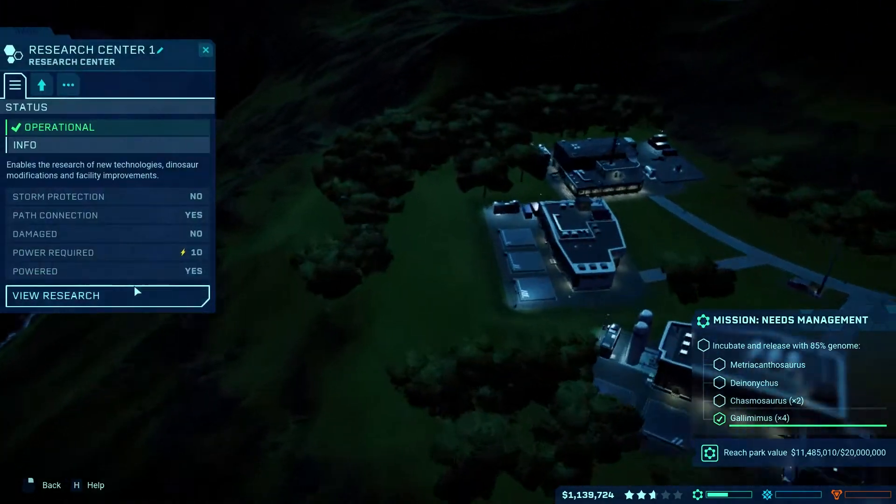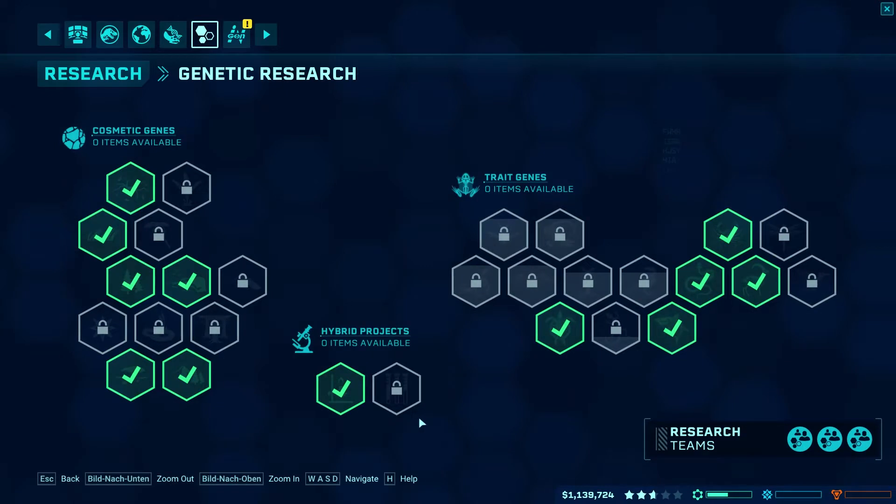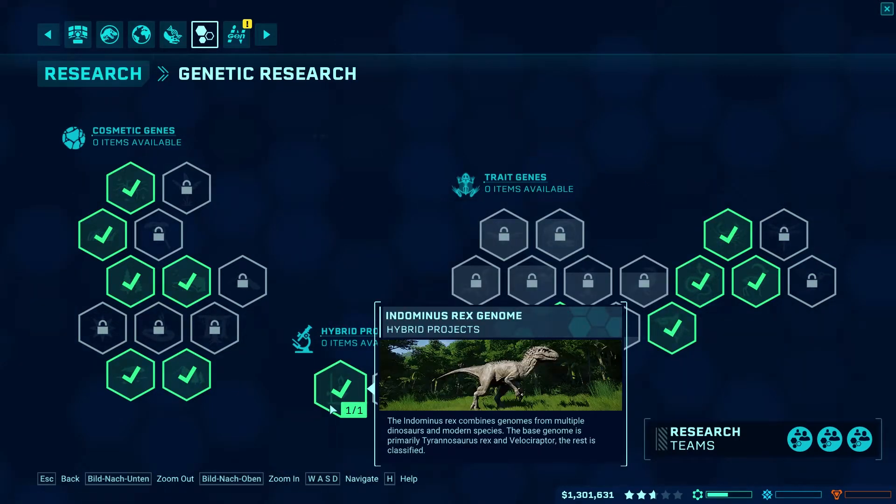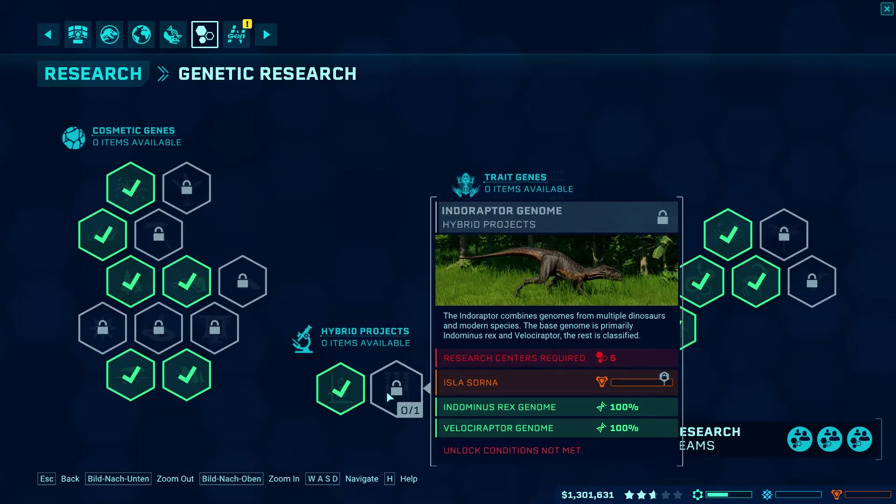If you go to the research section, the Indominus Rex requires completing the Isla Nublar security mission plus five research centers — we don't have that yet. Indominus Rex genome is at 100%, and the Velociraptor is already done, which is awesome. We've also unlocked the Indoraptor — and we already have the Indominus Rex genome. The Indoraptor is from the Fallen Kingdom movie.